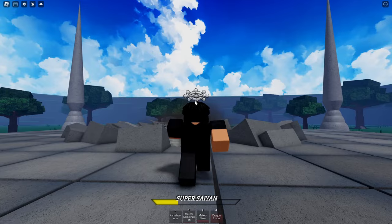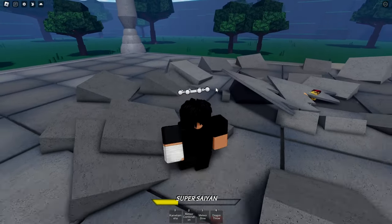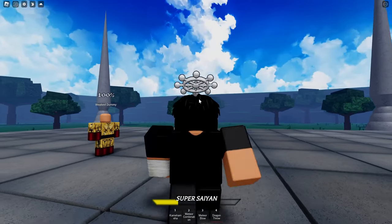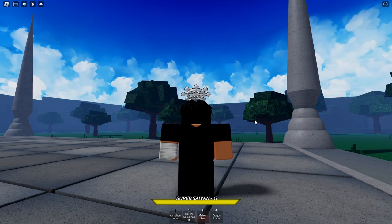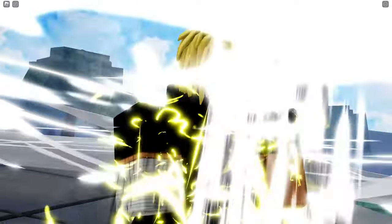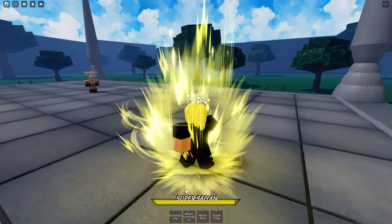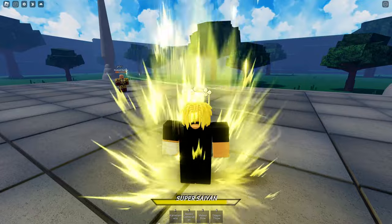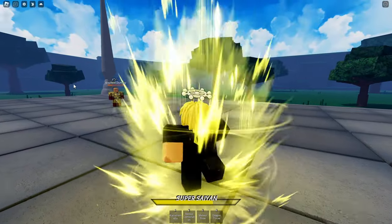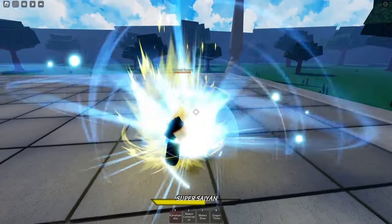You just slam straight down. Anyway, that's pretty much the base move set. I'm curious what they're going to add to this game — is it just going to be the same characters? Let me know what you think down below. Let's check out Super Saiyan now. We have obtained the awakening to Super Saiyan, so let's go ahead and check it out. We got a different cutscene — what the hell, that's cool!